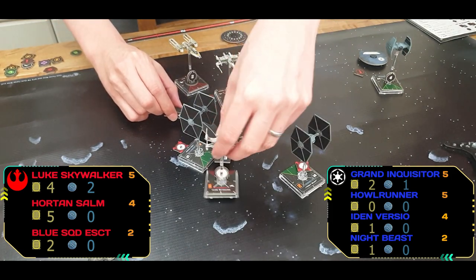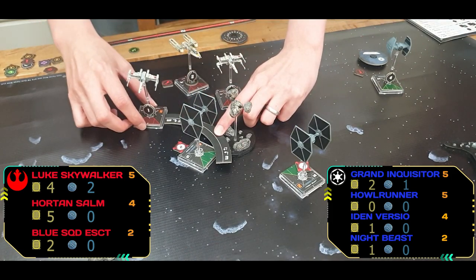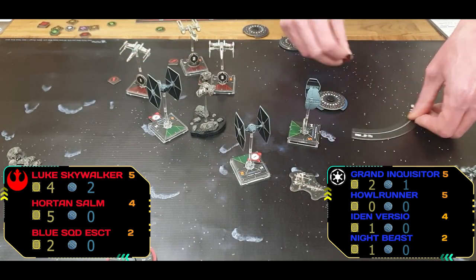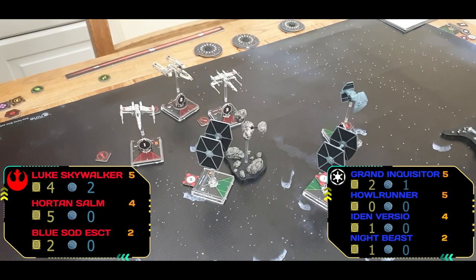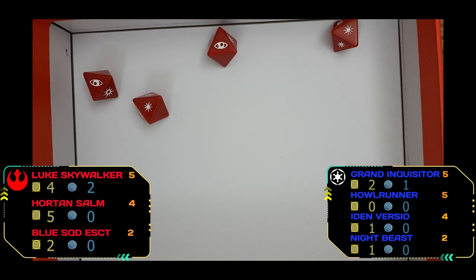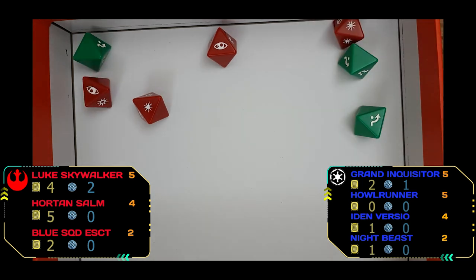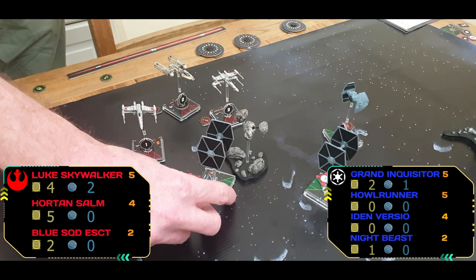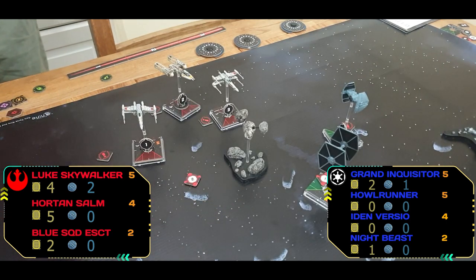Luke talon rolls — almost no one got to take an action. Even the Grand Inquisitor, trying desperately to get back into battle, can't clear stress. He manages to fire, doing two damage — and it isn't defended, so Iden is blown up straight away at the start of the combat round.